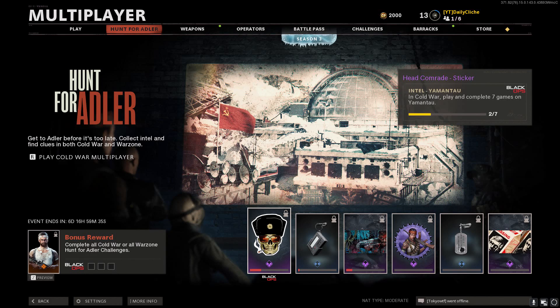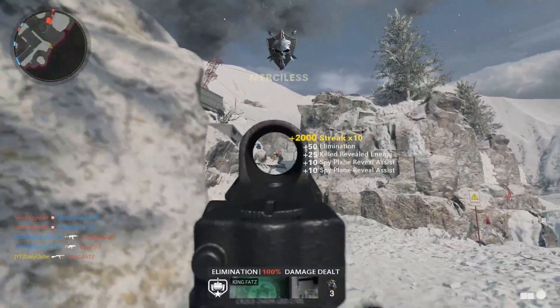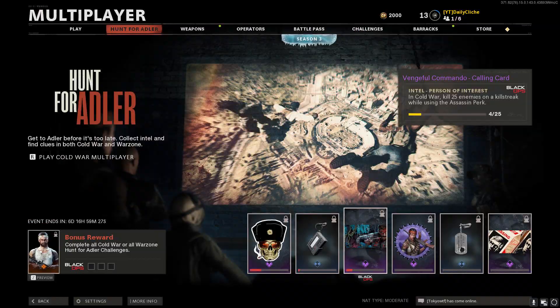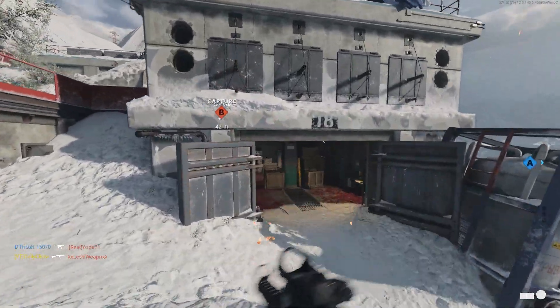Obviously you'd want to stack all three of these if possible. Keep your field mic on the ground, stay near it, and get these kills. And then finally, kill 25 enemies on a killstreak while using the Assassin perk. Just keep Assassin on while you're doing this and you'll bust through them fairly quickly.